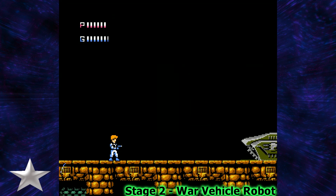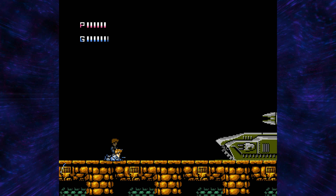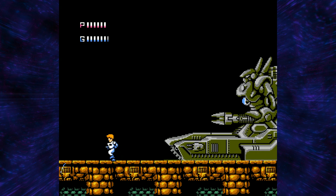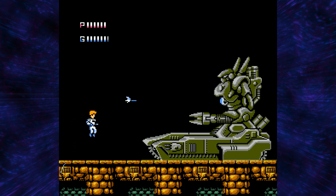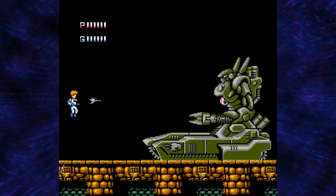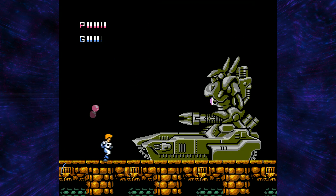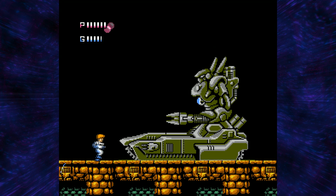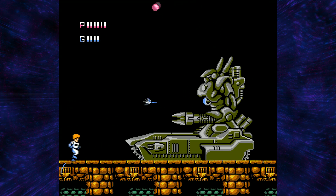The next boss is the War Vehicle Robot. It's this pretty cool looking tank that just slowly rolls on in, and once you're finally able to actually hit it, you want to start jumping up and shooting the core. You want to dodge its lobbing balls and bullets, and of course you've got to be careful for its arm because it's trying to punch slash stab you.